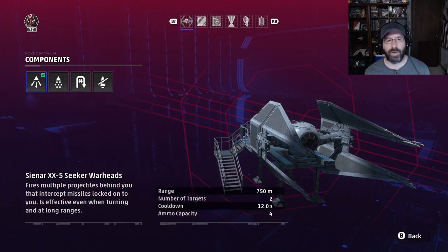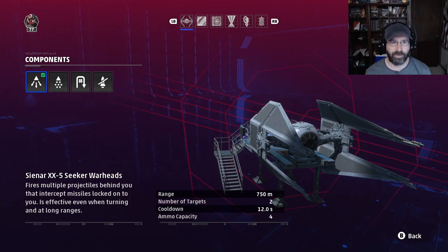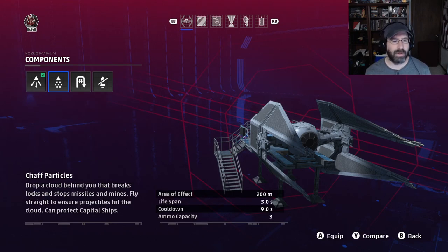Now for countermeasures — there are four, but really only one good one. The chaff particles release a cloud behind you. If a missile is coming directly from behind, it works; if a mine is coming directly from behind, it works. However, it has a limited area of effect, only lasts three seconds, has a nine-second cooldown with only three uses, and doesn't help against missiles coming from the front, sides, top, or bottom. This is a 3D game, and it only covers your rear.